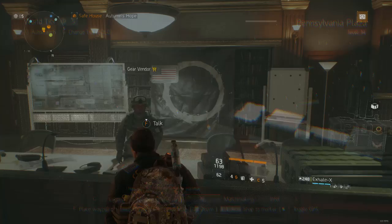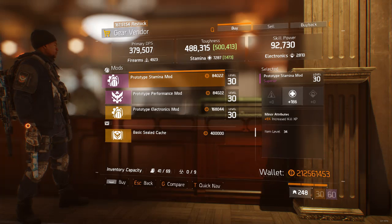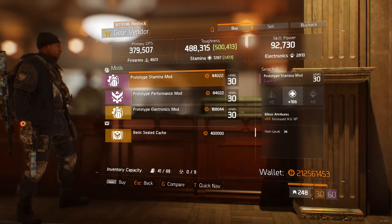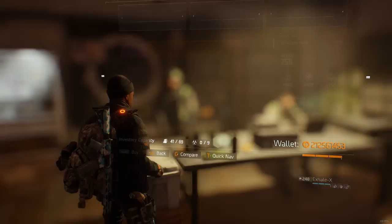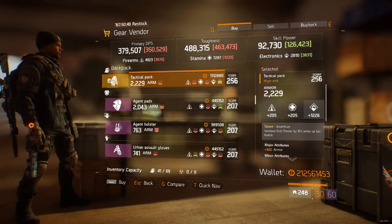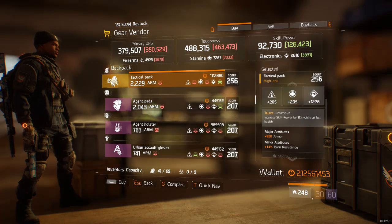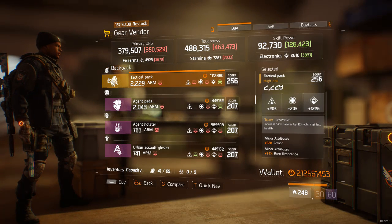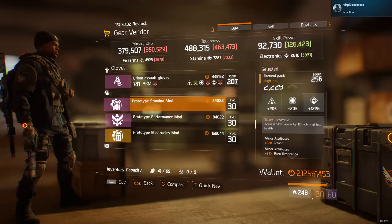Moving on to the safe houses. At Autumn's Hope, if anybody's farming field proficiency caches — whether through a glitch or legitimate farming — there are some Increased Killing mods here, which is a pretty nice addition; it makes it so you get extra XP every time you kill somebody. Over at Dante's Run, there's a pretty nicely rolled Inventive backpack — you could roll off the electronics for a god roll main stat. The armor could be 40 or 50 higher but it's pretty close to god roll, so if you're looking for one it's here.